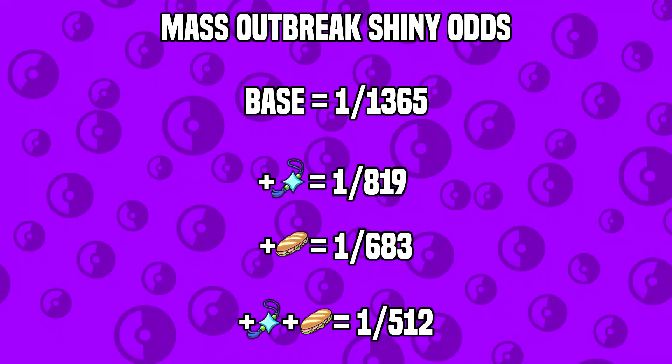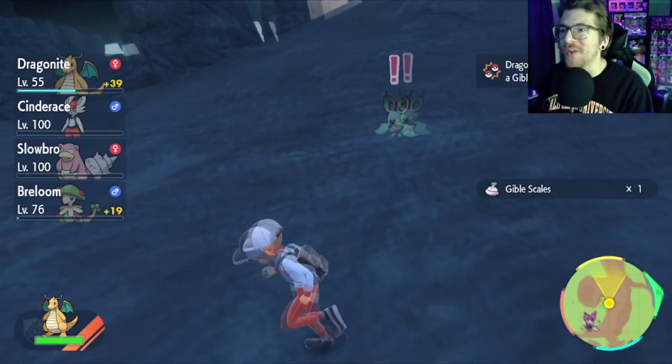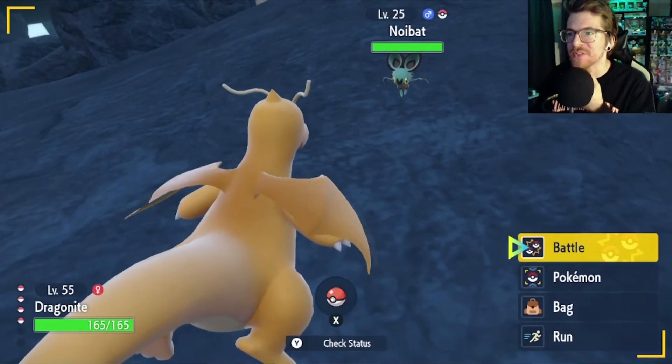Your odds for Mass Outbreaks are going to be 1 in 1,365 base, 1 in 819 with shiny charm, 1 in 683 with just Sparkling Power, and 1 in 512 with both shiny charm and Sparkling Power level 3. Shiny Noibat, let's go!